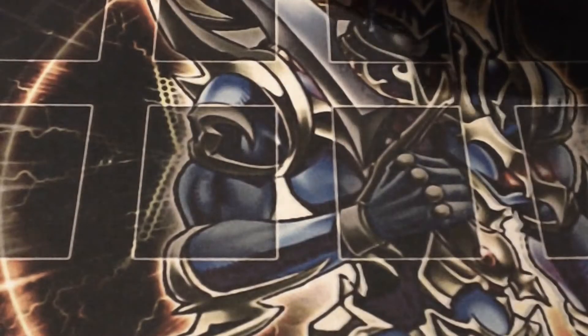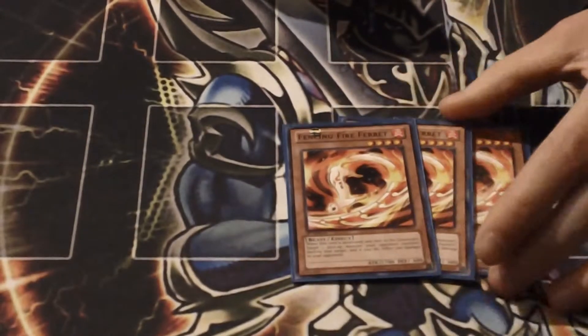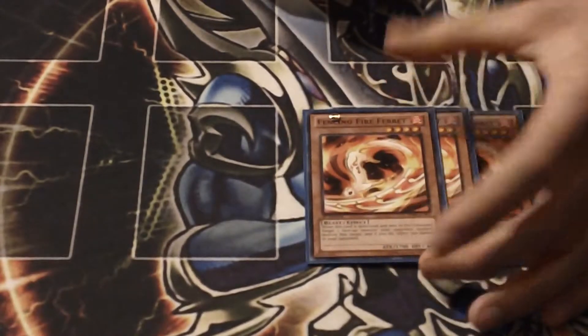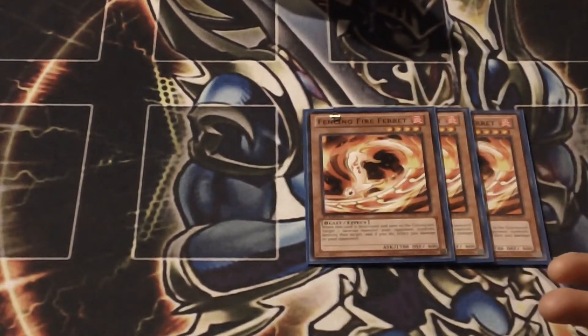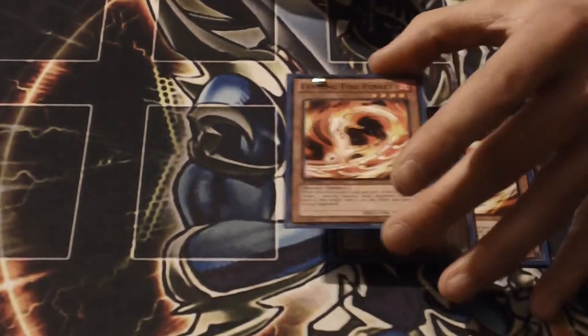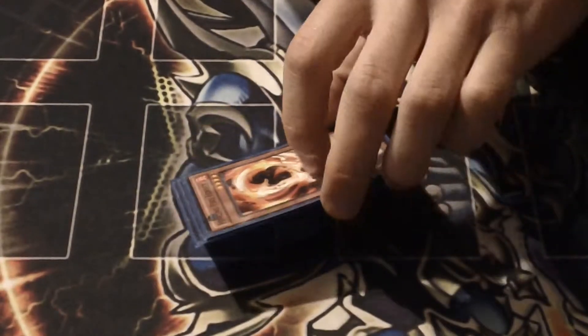Three Scarecrow — again, that's just for stall, so you can protect yourself from direct attacks and such. Fencing Fire Ferret is awesome because he both stalls and burns — he'll blow up a monster and deal burn damage, so he does a little bit of both.